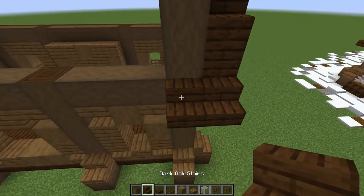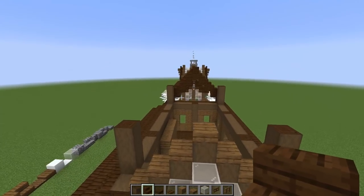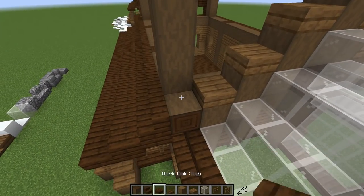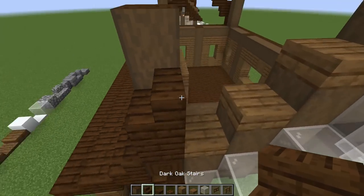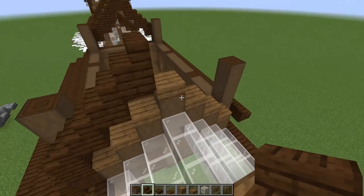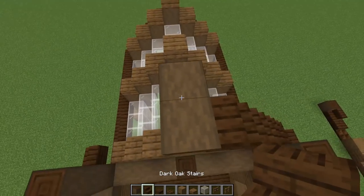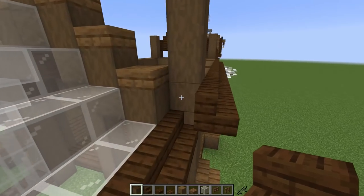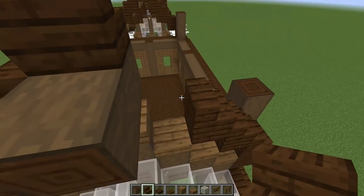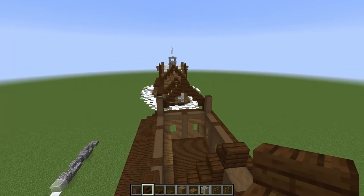Now fill in the roof sides. Add trap doors facing down underneath those upside down stairs for a cool trim on the front. Then use regular spruce planks to fill in the gable ends — stepping up one block at a time on each column to match the roofline. Repeat symmetrically on both sides so they match, and it should look like this from both ends.